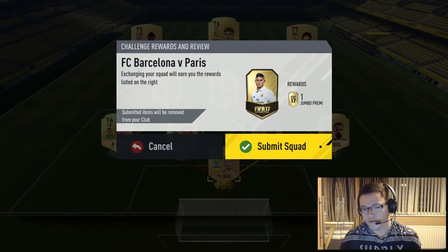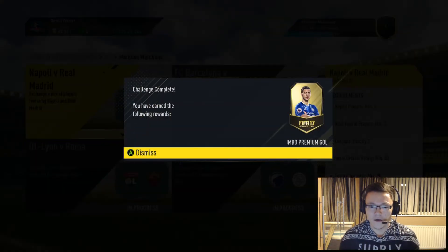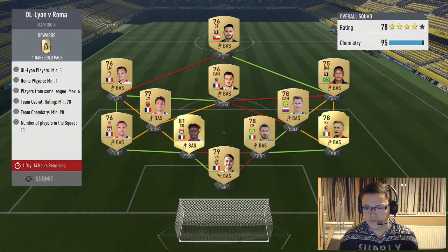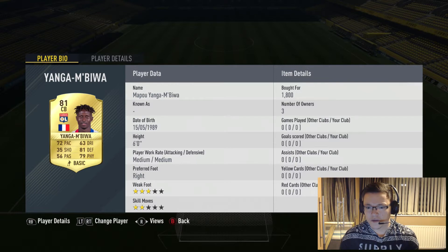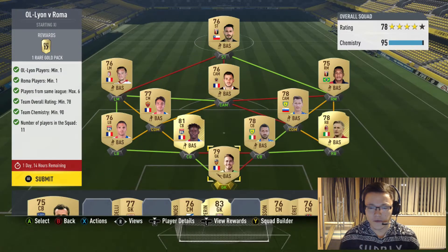Luckily enough we had most players without having to spend too much. As for Lyon and Roma, I think it was just League 1 French players to get the chemistry, and a Serie A right-sided team. This one does require no more than six players from the same league.